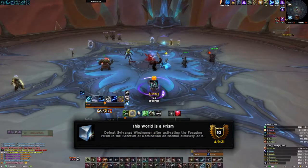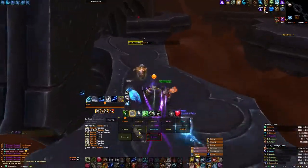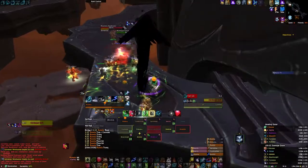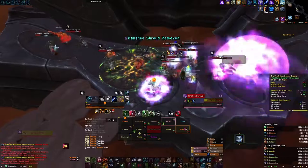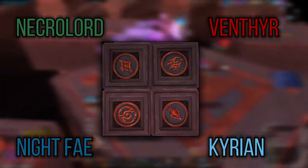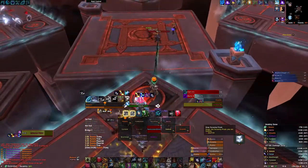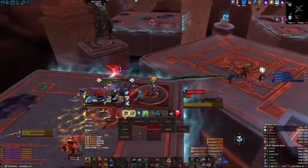The last achievement, 'This World is a Prism,' requires you to assign four players to sigil duty. During phase two of Sylvanas, there are four sigils hidden on platforms. One is near where you spawn, one is on the third platform at the back, one is on the fourth at the back, and one is on the fifth. The light blue is Kyrian and the deep blue is Night Fae, so don't get these mixed up. Once you have all four, you need to take these to their respective platforms in phase three. Each platform has a sigil on it — all carriers should hop over to their matching platform and stand on the symbol. This starts a channel which triggers a sparkly effect. Once this has been done, you can kill the boss as normal.